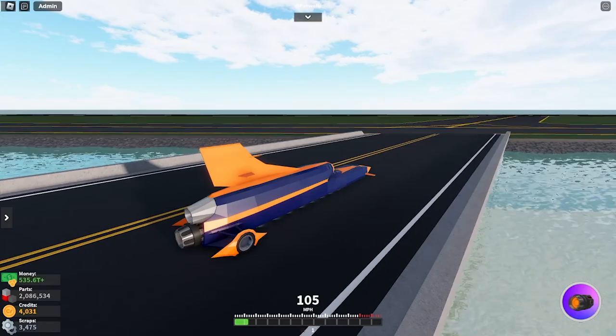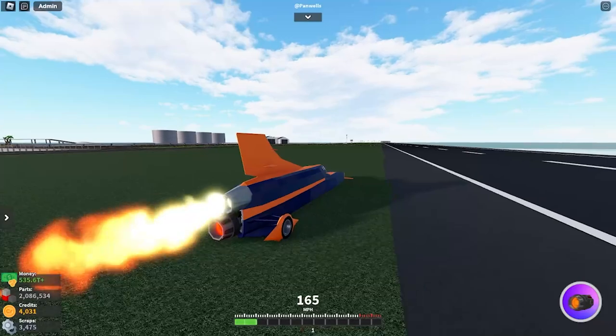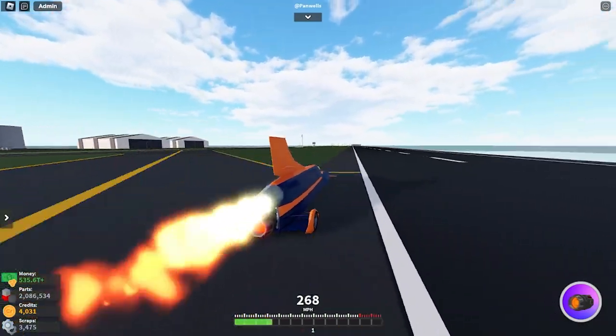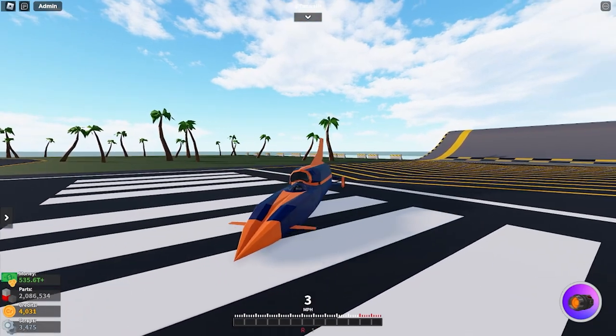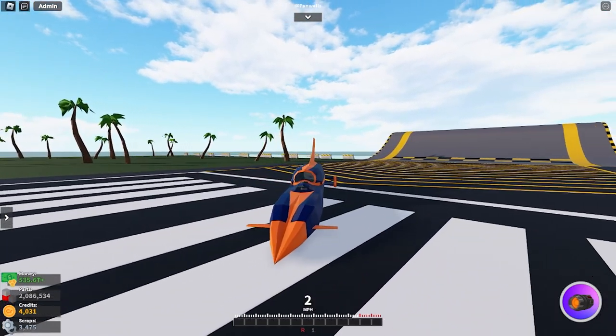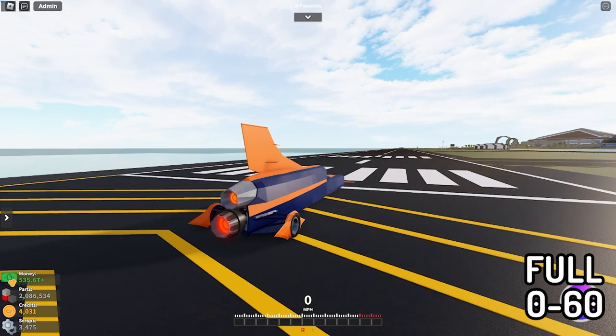Our next test with the Bloodhound will be with a booster to see if we can get the top speed, see how much faster the acceleration is, and see how much quicker we can get to the end. I'm only going 3 miles per hour in reverse, so the reverse is not good on this thing. Here we go with boost — 3, 2, 1, go.